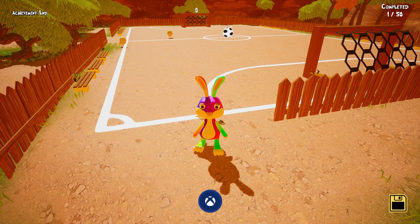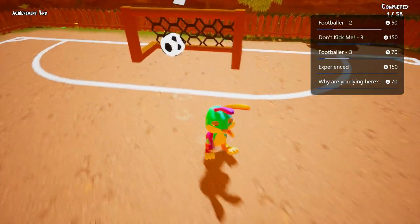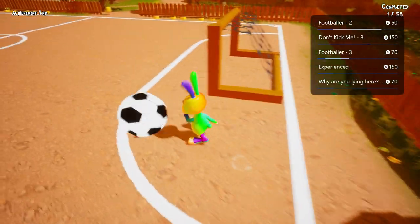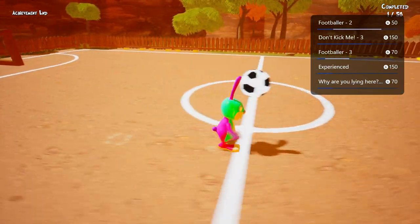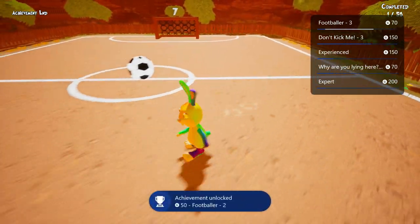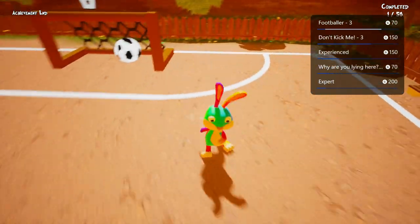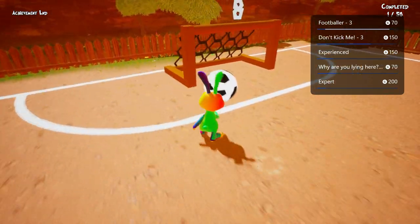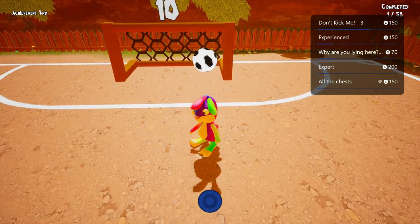While you're here, play soccer — you have to score 5 and 10 goals, so just keep kicking the ball in. The achievements were a little delayed for me and the 10-goal one actually popped before the 5-goal one, but don't worry, they'll pop eventually. There's another soccer area by the hippos with a bigger ball and net, but this one by the chickens is smaller and easier.